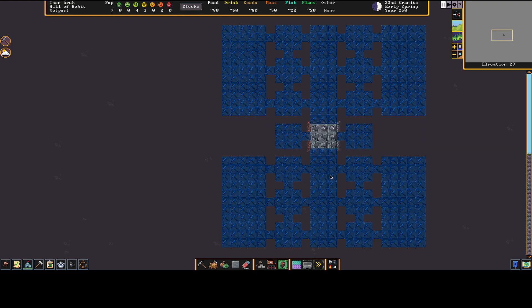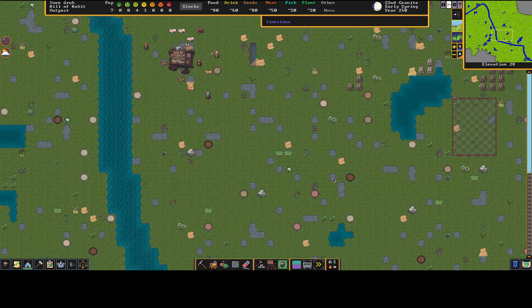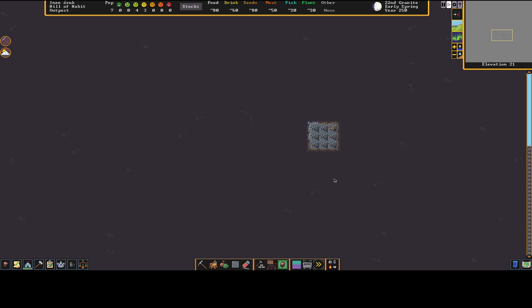Ctrl+P plays macros, Ctrl+R records, Ctrl+S saves — I use that for repetitive things like bedrooms. I'm using the mouse here and kind of relishing in it after 15 years of not having that option. Letting time roll — guys are digging down the central shaft. We have tetrahedrite and more gypsum and claystone as we go.